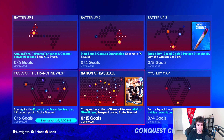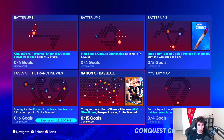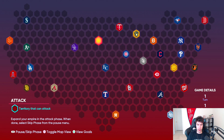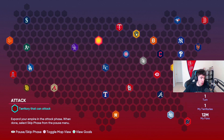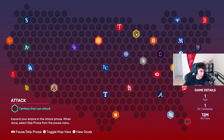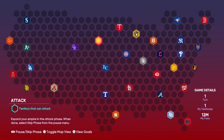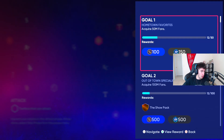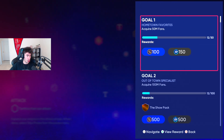As we can see, it says conquer the Nation of Baseball to earn this All-Star Mike Piazza, prospect packs, stubs, and more — zero out of 15 goals completed. There's different turns and everything like that, and there's also an in-game tutorial if you want to listen to that as well. I'm going to move the camera up so you can see everything, but we're mainly going to be focused on the goals over here.